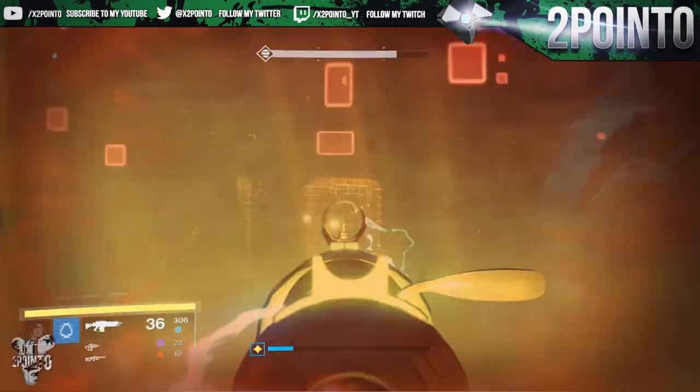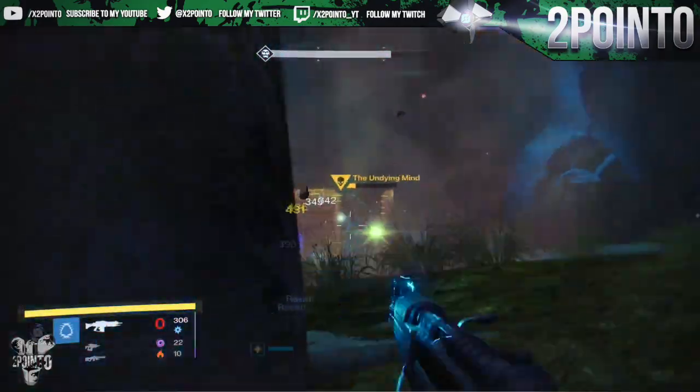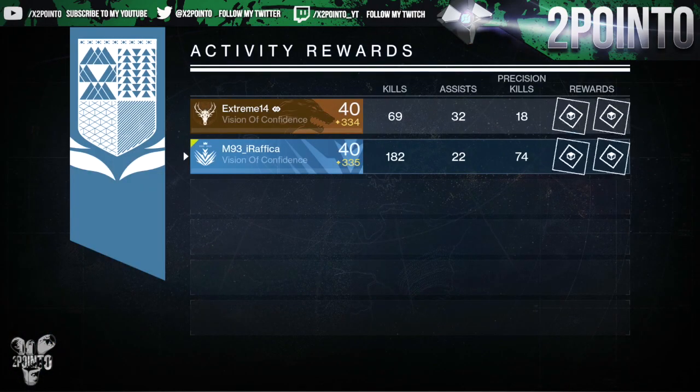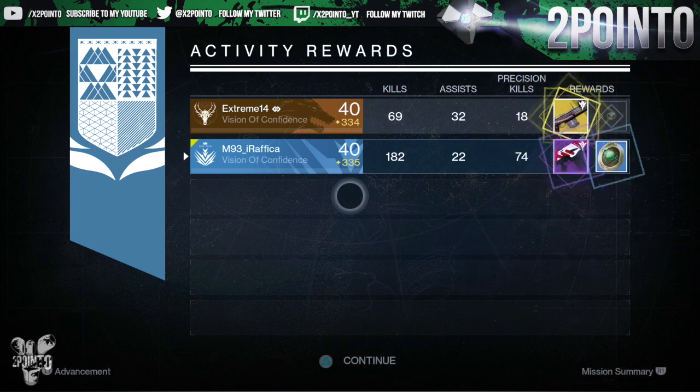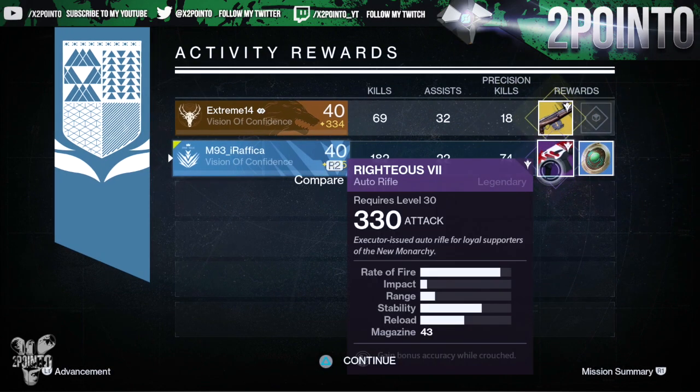For my final run of the week I was on my Titan. These nightfalls have actually taken quite a while to play through and so far all I've had was ghost shells, so surely I have to get something good now, right? Wrong. I get the Righteous 7, the New Monarchy auto rifle, with gain bonus accuracy whilst crouched.